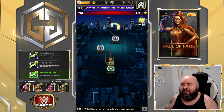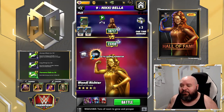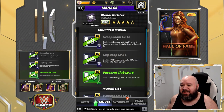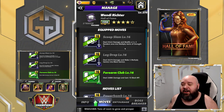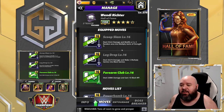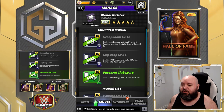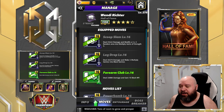Let's get on with it. We're gonna be using Wendy Richter Hall of Fame — obviously mine is five-star gold. The move set I'm using is the Scoop Slam, a 9 MP black move dealing 41.6k damage that modifies a 3x3 random area into multiply gems of strength three. The Leg Drop is an 8 MP black move dealing 35.5k damage and makes five gems into black gems.